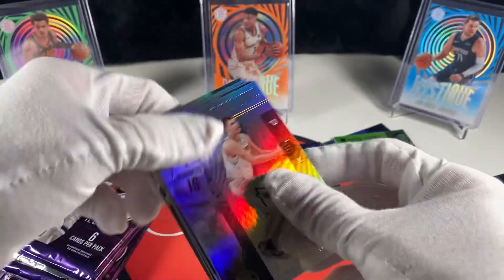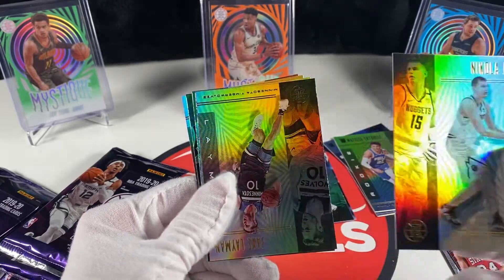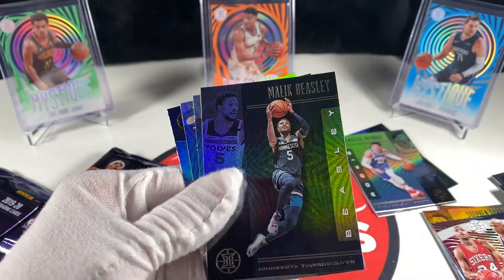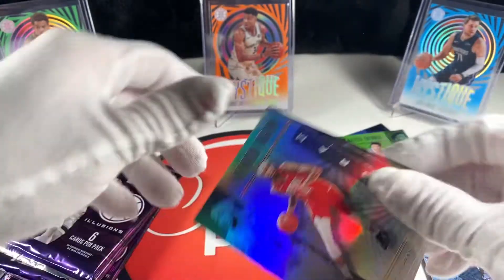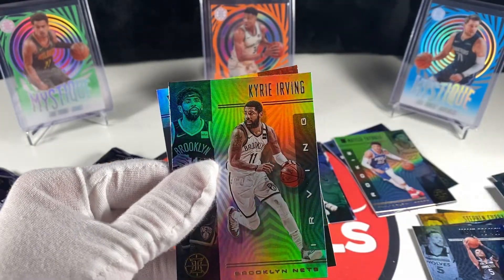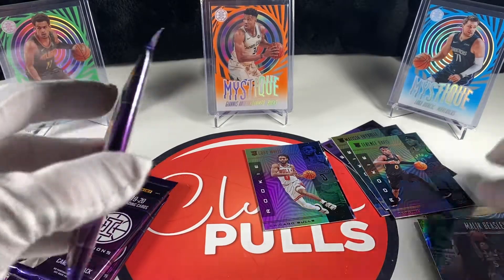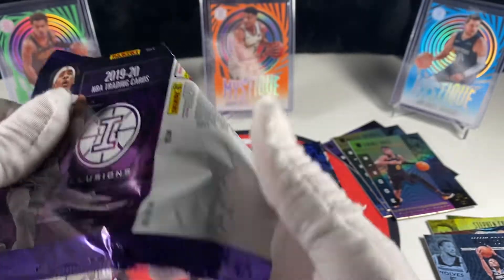I'd love to get a Sapphire Ja or Zion - still have not hit that. Jokic, another Sapphire, Malik Beasley for the T-Wolves, Brandon Ingram, Kyrie Irving, and Terrence Davis rookie. So far that first pack was pretty good and then it went completely downhill after that.